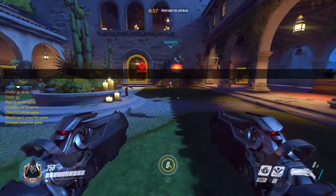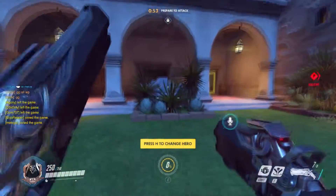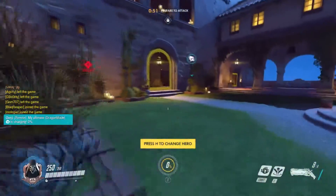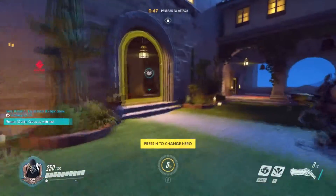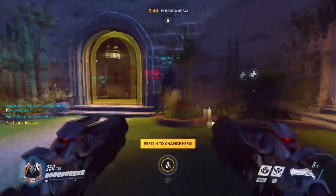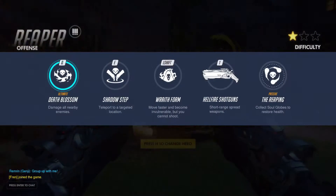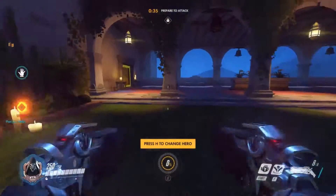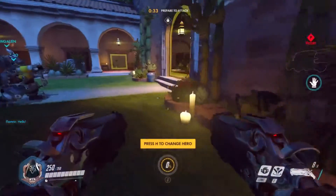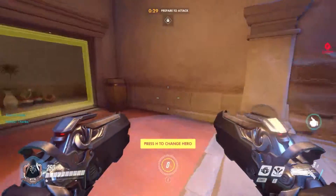We're gonna go ahead and pick Reaper. His left click allows him to fire his shotguns — they are really great close-range weapons and will absolutely chunk tanks. His left shift is called Wraith Form: he turns into a wraith, can move a little bit faster, and takes no damage. He does not heal in his form, though — it's not like Mei where he can shift and heal a bunch.